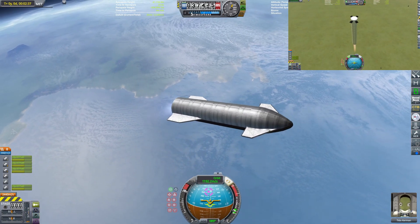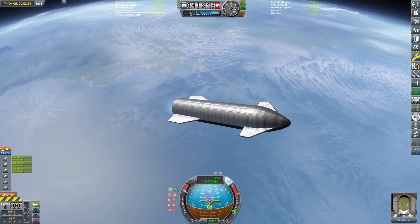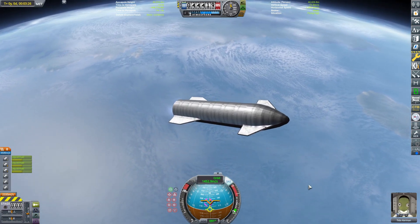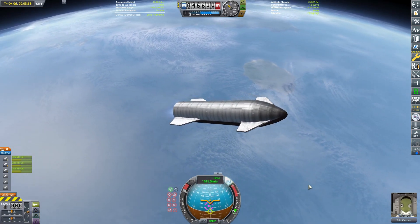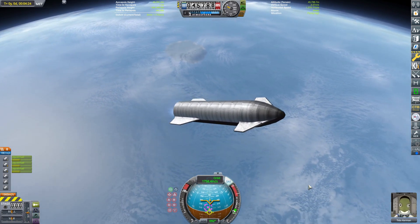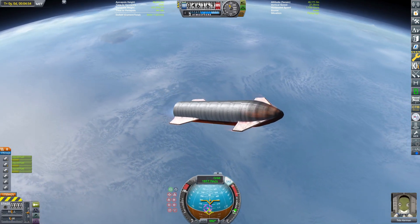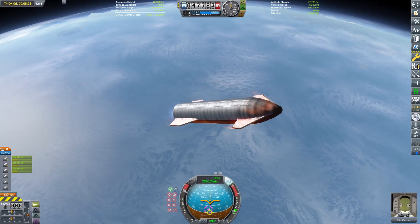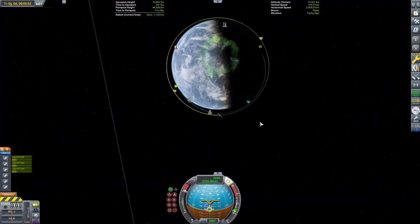So without the sea level engines you don't have as much stress. I decided to add six vacuum engines rather than just one extra. Raptors don't weigh that much, so there's not a huge penalty to adding more engines, and more engines means more thrust. We're firing six engines — that's seven total, one more than normal Starship — giving about as much thrust as you'd normally get. That also gives you better engine-out capability.